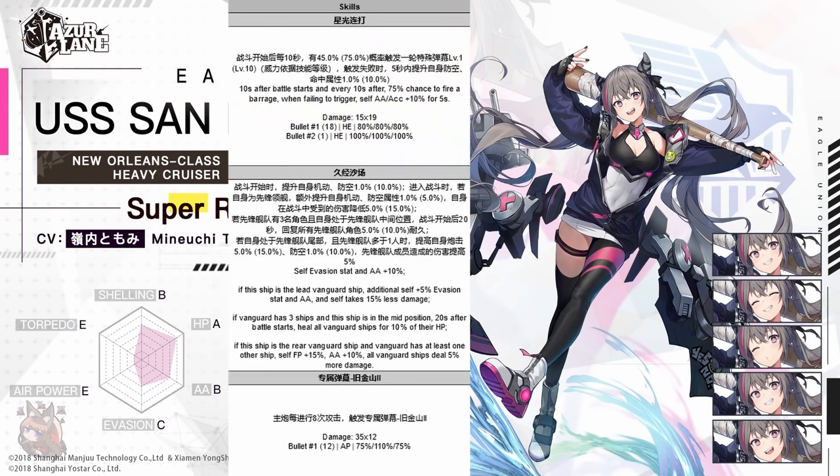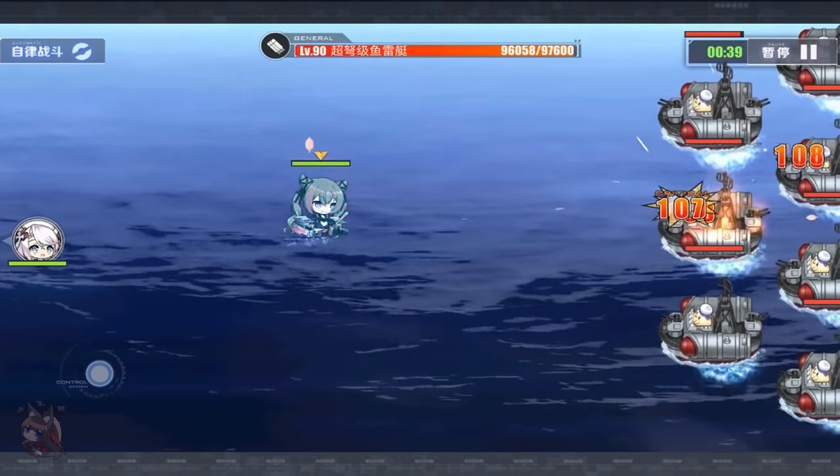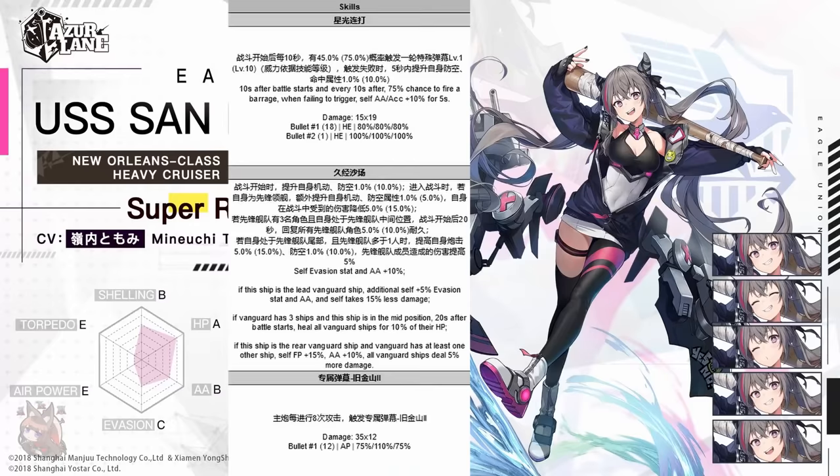First skill: 10 seconds after the battle starts, and every 10 seconds afterward — a really short time period — there's a 75% chance to fire a barrage, so it's going to be going off all the time. When it fails to trigger, she increases her own anti-air and accuracy by 10% for the next 5 seconds — that accuracy buff could be pretty nice especially when killing destroyers. Overall, this star barrage is not that powerful, but its high frequency means the cumulative DPS will add up.